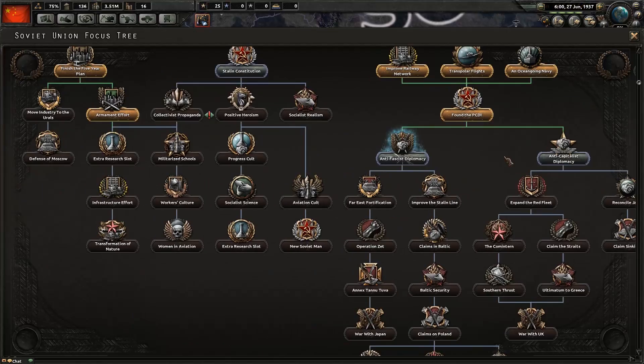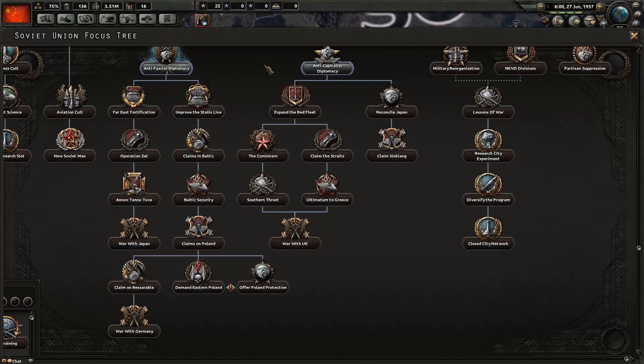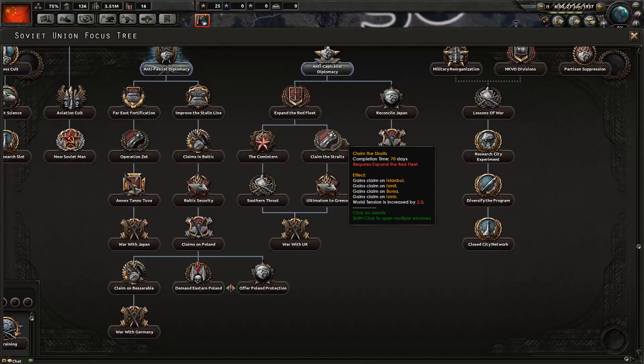I want the Marines — I want the 10-division Marines. It's worth noting there are two ways you could start the war with Turkey: you can just fabricate a claim, or there's a national focus called Claim the Straits which gives you claims on Istanbul, Izmit, Bursa, and Izmir. I'll probably be going for that — make it easy and more legitimate. Totally legitimate. Thanks for watching, folks. See you next time!